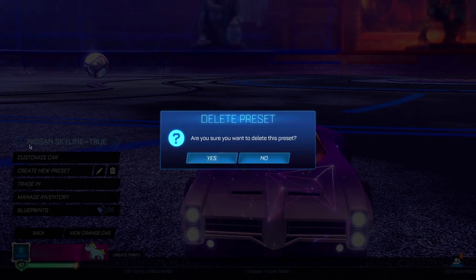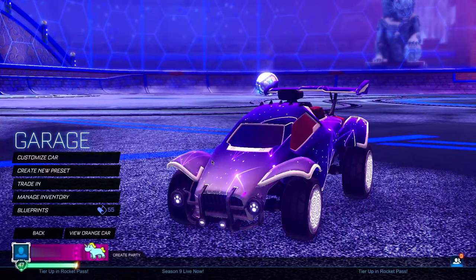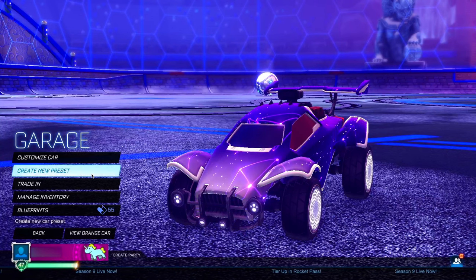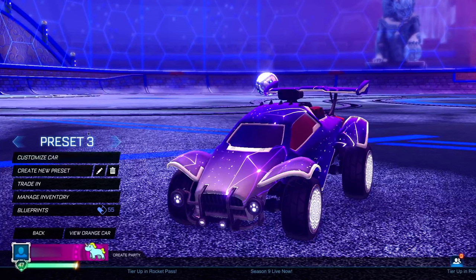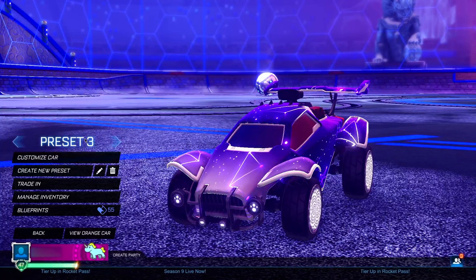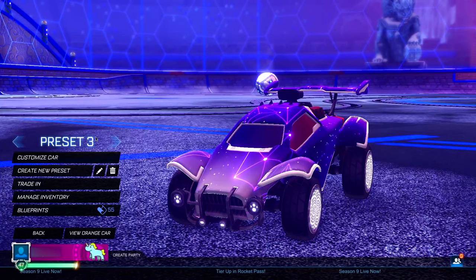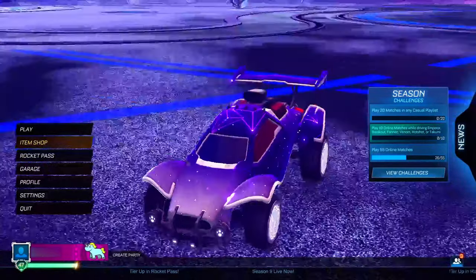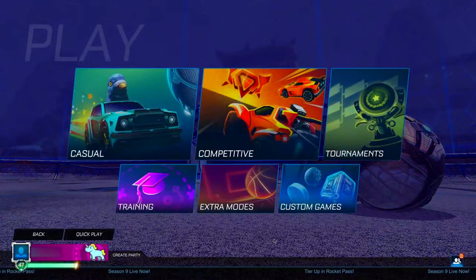Go back to the main menu, then head to your garage and delete the preset you just made — the nissan.skyline=true preset with the Dominance body. It's very important you haven't switched the body yet. Now create a brand new preset, but this time do not rename it — just leave it as the default preset name. Go back to the main menu.